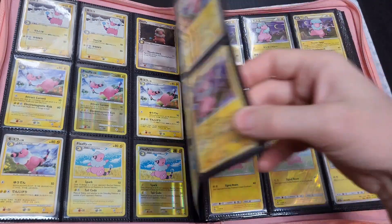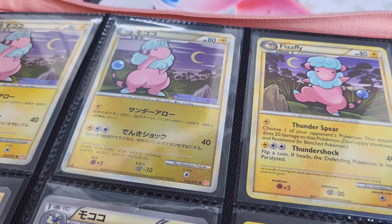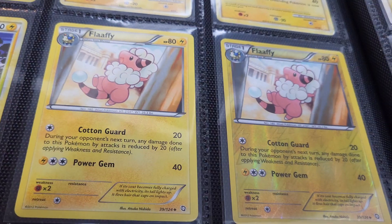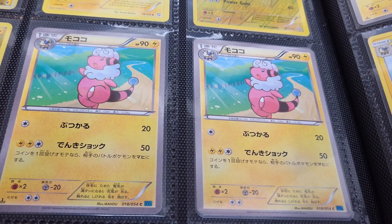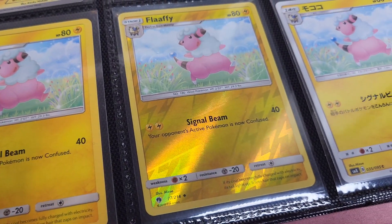Beginning with HeartGold and SoulSilver, second Japanese print runs became scarce and some even non-existent. This would continue through the Black and White and X and Y eras, up until the Sun and Moon era where we finally lose separate print runs.